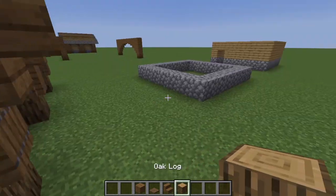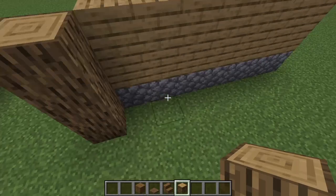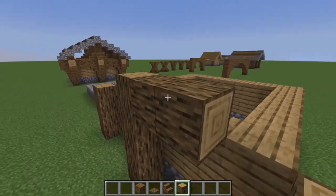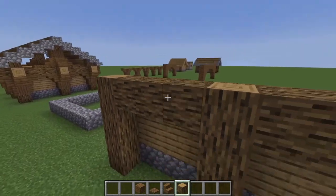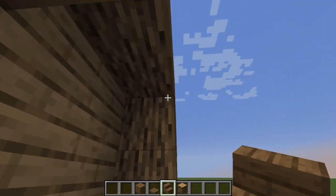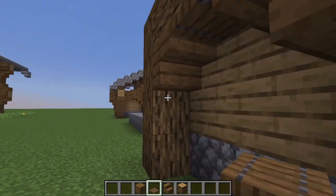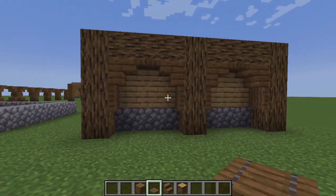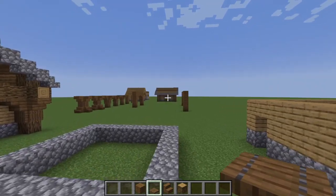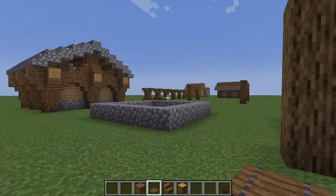Now it is really easy to replicate this. If I go over to here, which is the exact same as this, and we put down a wall of struts, I can easily create the same effect. All I have to do is place my trapdoors, my staircases, and then I have a curve. This is so much more visually stimulating than that build over there. That's not to say that that's not a good build — this is just a minor improvement that you can make to it.